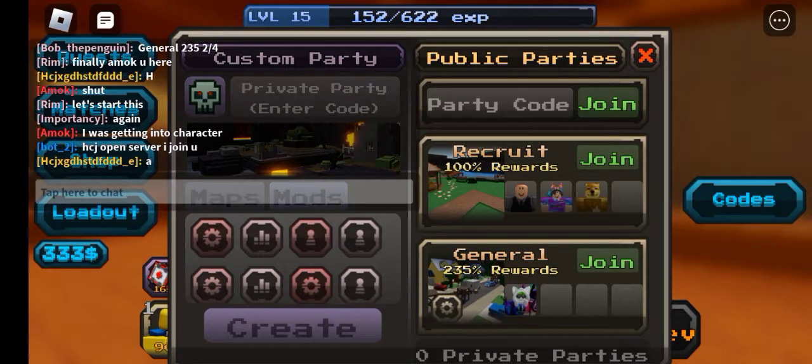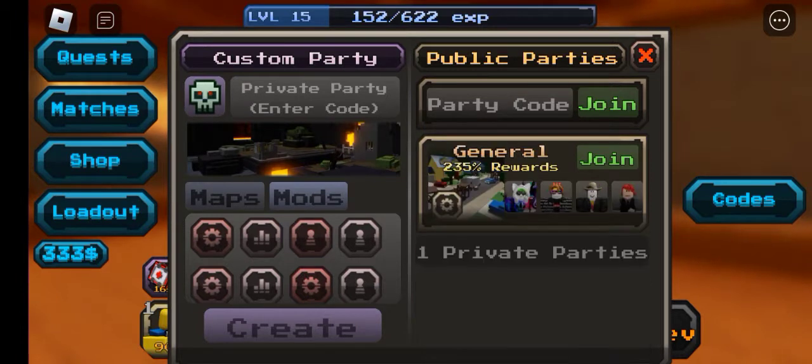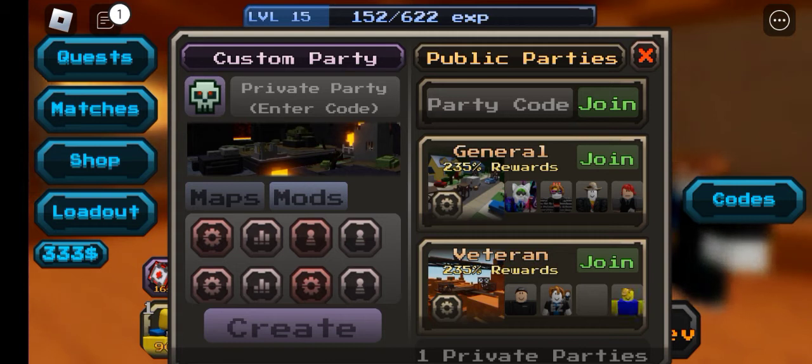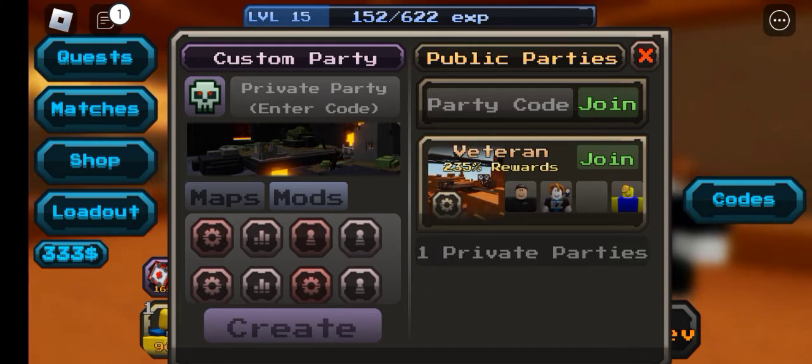Today me and my friend are going to be telling you guys how to get into the secret map. It's very easy — everyone can do it, even a level one player. Basically, you want to go to Matches.